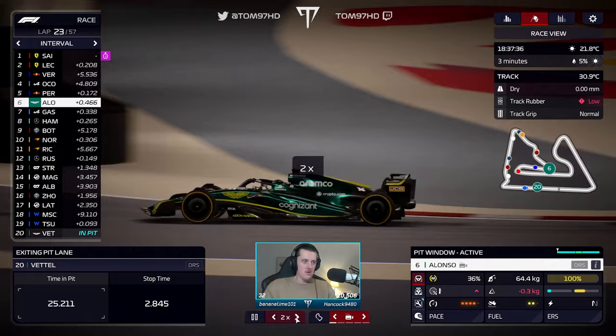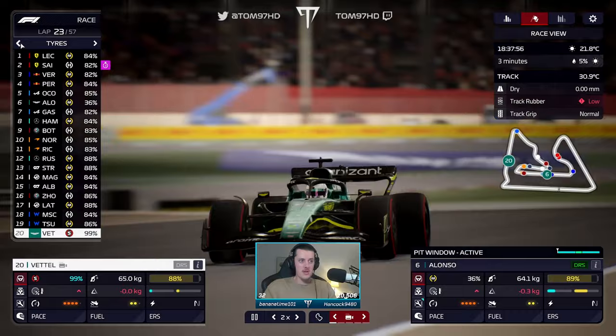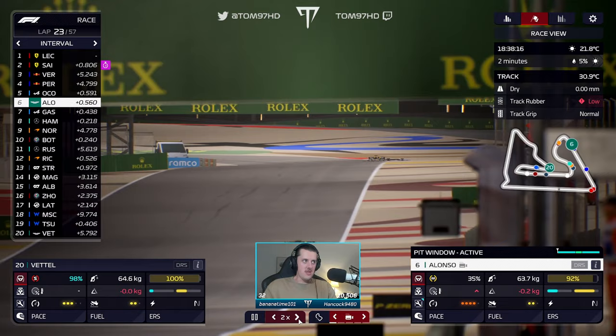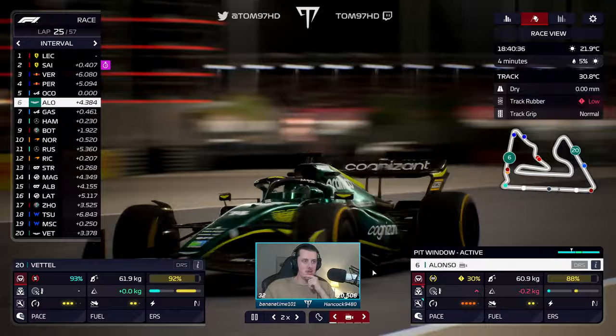Seb needs a safety car, or maybe even a virtual safety car, to get back in this race realistically. He's the only car on soft now though — it will remain that way for the rest of the race, so Seb will be on the better compound. We'll see how he gets on. Nando's still hanging in there, got DRS on his former teammate Ocon. We'll take a bit of pain on this stint and have slightly better tires for the last one.